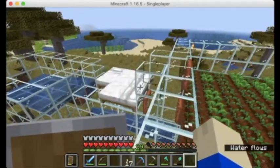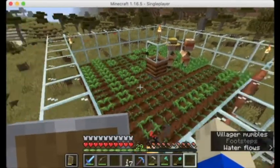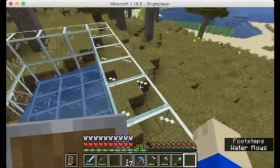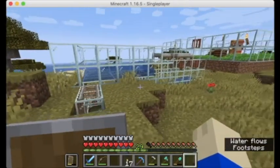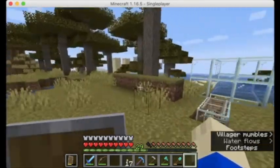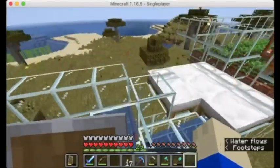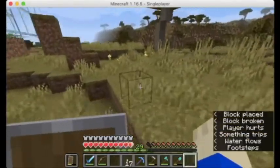Here we go — it's all built. The villager breeder. This is automatic; it will produce villagers indefinitely. This will be able to lead us into a few projects in the future. There's going to be a lot of villager farms being made. Basically, this is it. That will most likely be the end of the episode.